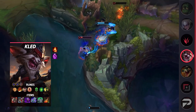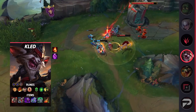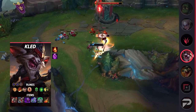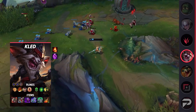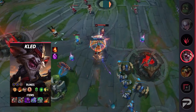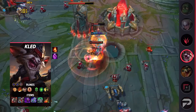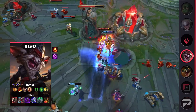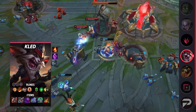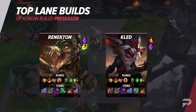For Kled's runes take Conqueror, Triumph, Legend: Alacrity, Last Stand, Second Wind, Demolish, Double Adaptive Force, and a defensive rune. His items are Ravenous Hydra, defensive boots, Jak'Sho, Blade of the Ruined King, Spirit Visage, and Death's Dance. This build makes Kled an unkillable monster who also has plenty of lifesteal. He's a huge nuisance to deal with in both 1v1s as well as teamfights. That covers the top lane builds — make sure you write them down, take a screenshot, or just save them, and let's move on to the jungle next.